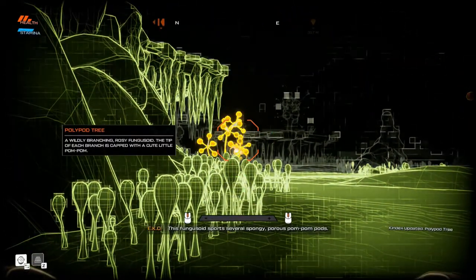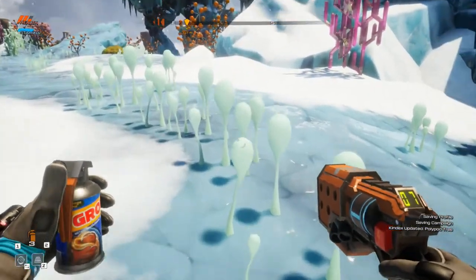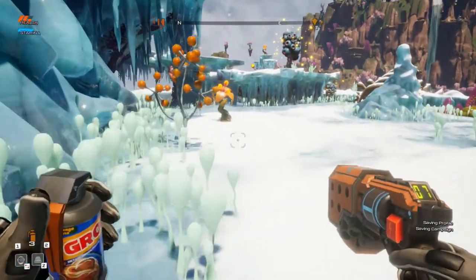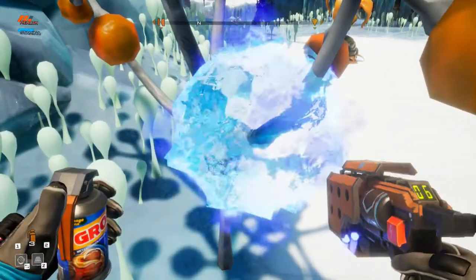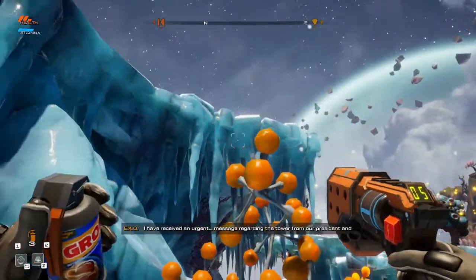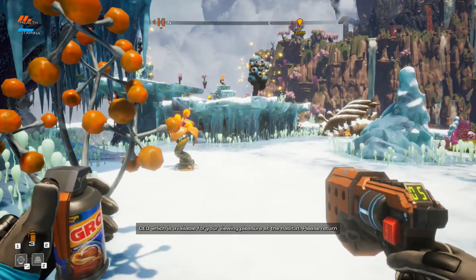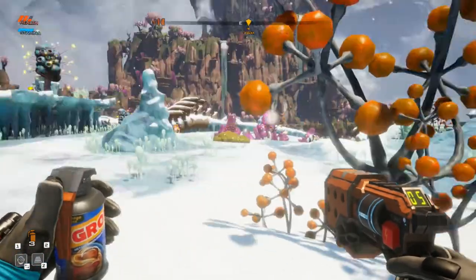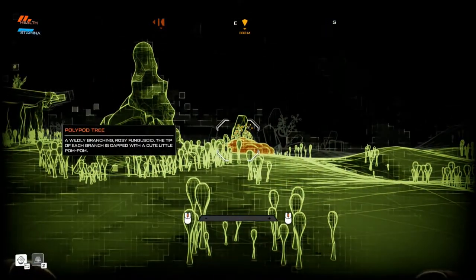It better not be that one guy. This fungazoid sports several spongy, porous pom-pom pods. What was his name? I forget his name already. Let's see what else we can scan here. I can't slap it - can I shoot it? No. That's an indestructible plant apparently. I have received an urgent message regarding the tower from our president and CEO, available for your viewing pleasure at the Habitat. Please return as soon as you have a moment. So far I've had to run back to make a gun, and now I'm going to have to run back to read a message.